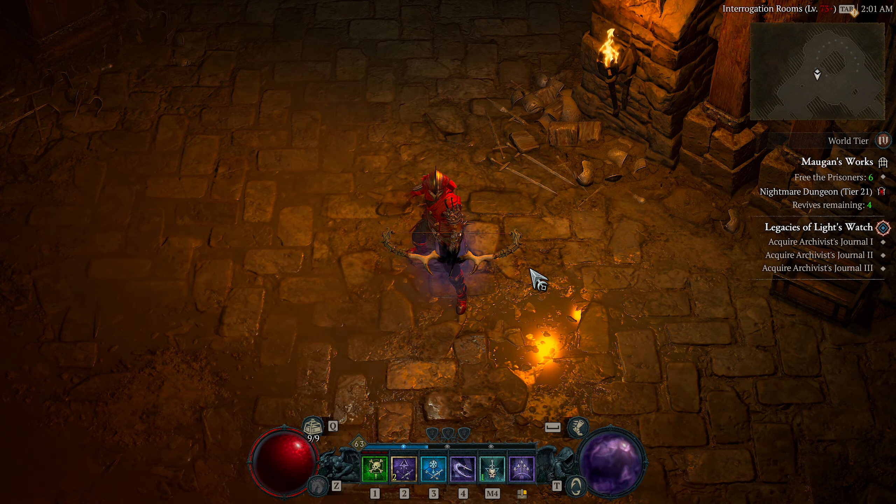Let's talk about the abilities I'm using and why. On number one I have Poison Trap — only one rank in it, I only use this for the knockdown. I have two modifiers: it deals 10% increased poison damage to enemies standing inside it, and because they get knocked down in it they soak up more damage. It knocks enemies down for 1.5 seconds, which is a very long time, allowing you to lay down so much damage while they're also taking extra poison damage.